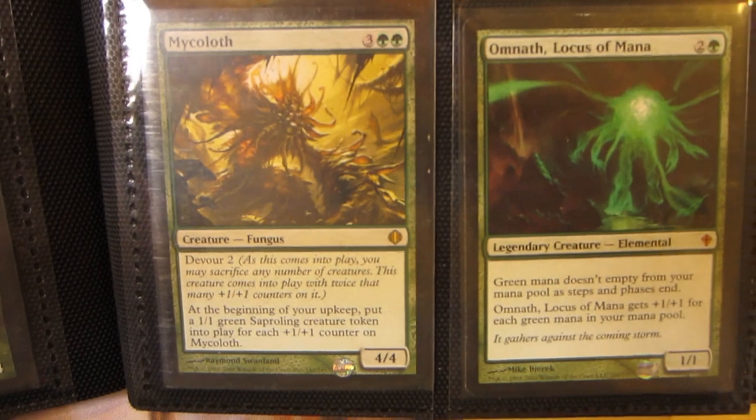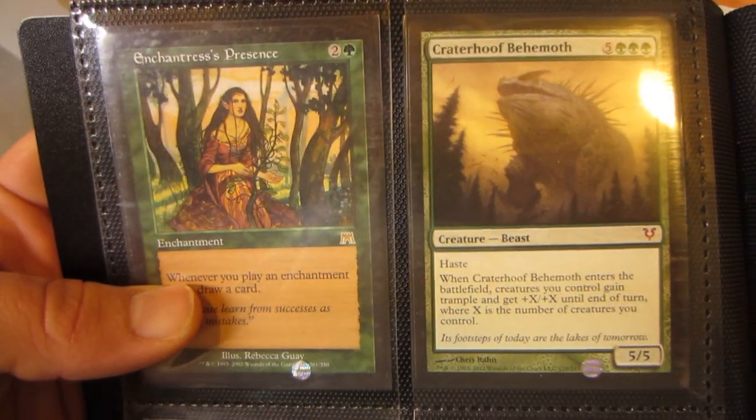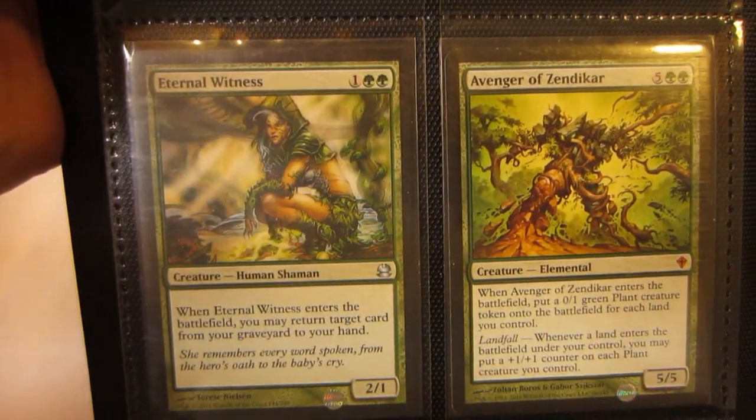Mycoloth SP, and Omnath, Locus of Mana in SP condition. Enchantress's Presence, Craterhoof Behemoth, and Eternal Witness from Modern Masters.